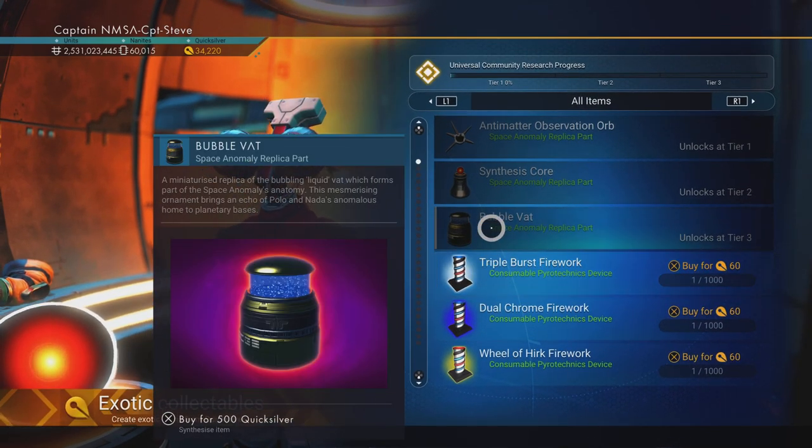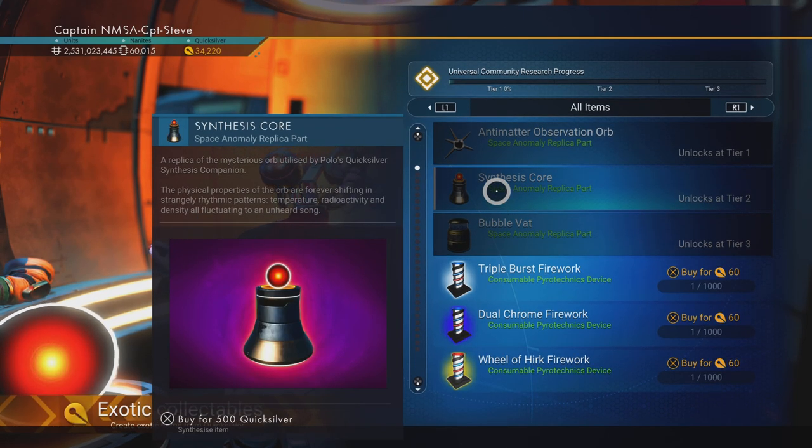Now we can get the bubble vat. You can read what the bubble vat does right there — it's a base part, but it's a gnarly base part with animation. Freaking sweet, lovely jubbly!